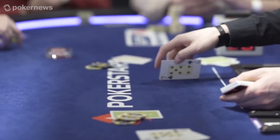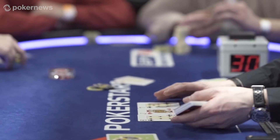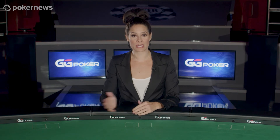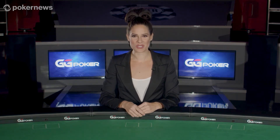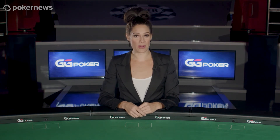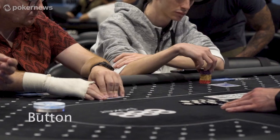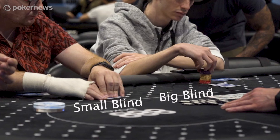This is called the flop. Don't be confused if you see a dealer place one card face down before they place cards face up on the board — this is called a burn card and is simply part of the game mechanics in order to ensure fair play. After the flop has appeared, another round of betting will occur, but now in this and all further betting rounds, the player to the immediate left of the button in the small blind position will be first to act.